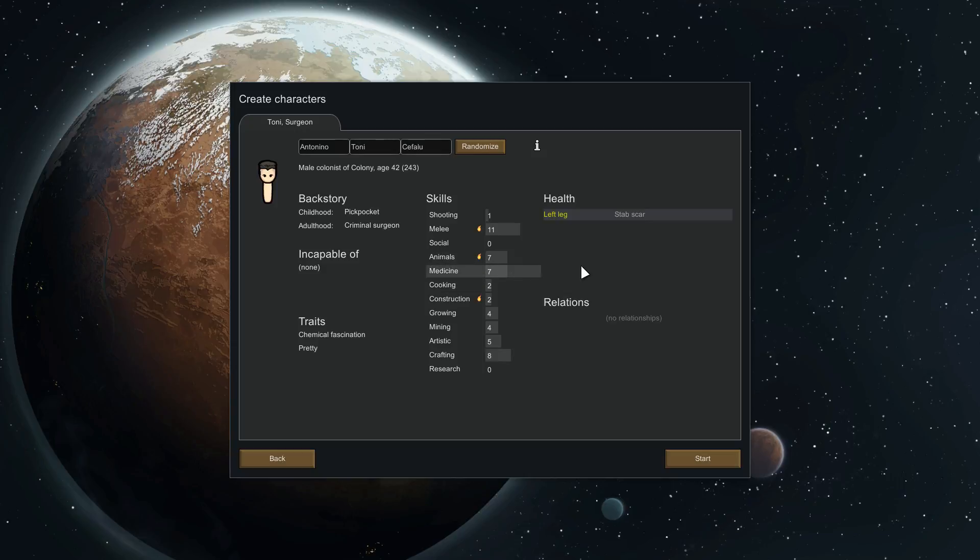Now we must choose our starting colonist - or rather, we can randomize them. Every colonist is very detailed: they have a backstory, traits, and skills. Certain skills they have passions for, which lets them learn faster because they're actually interested. They can come with health issues, pre-existing relationships, and can develop new ones. There's almost like a splash of The Sims in this, but boy it's a lot more hardcore.